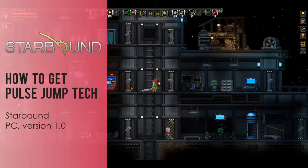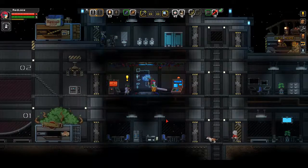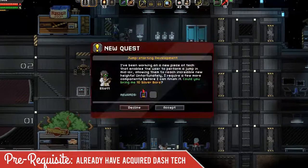Hey, it's Red Lace and today I'm going to show you how to get the Pulse Jump tech in Starbound version 1.0 Cheerful Giraffe. We're going to return to Elliot, and this is the second tech you acquire, so you already need to have acquired Dash tech to acquire Pulse Jump.